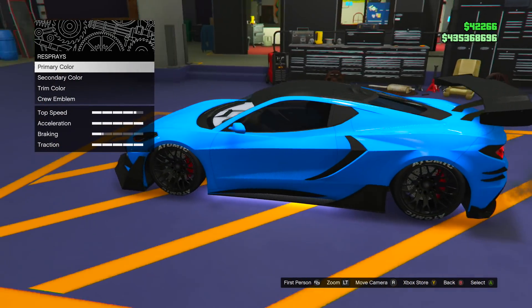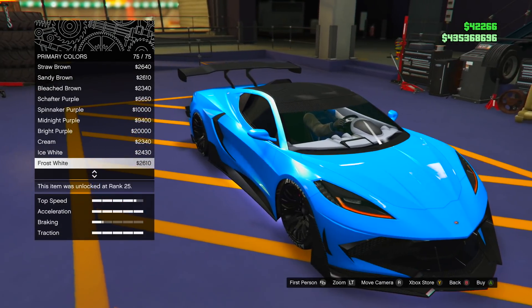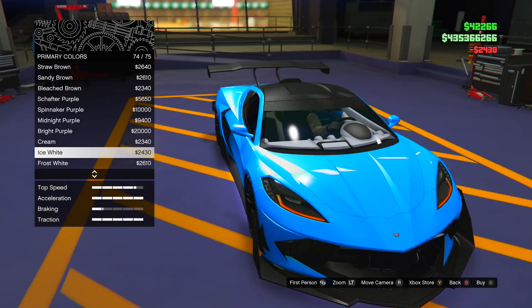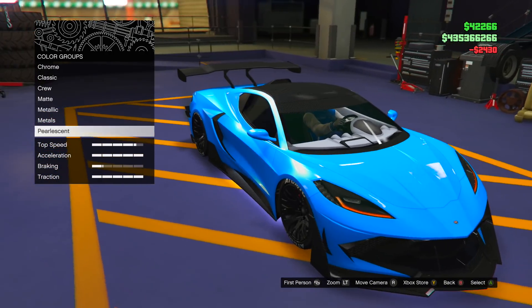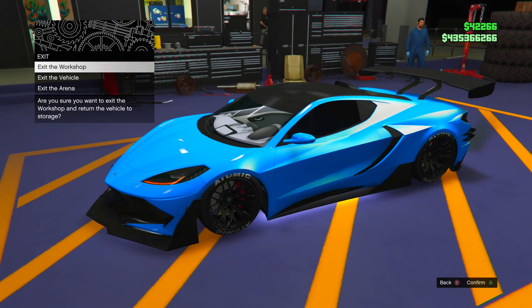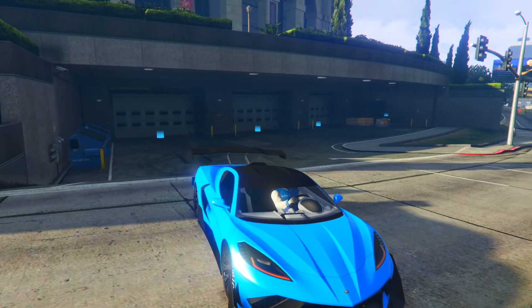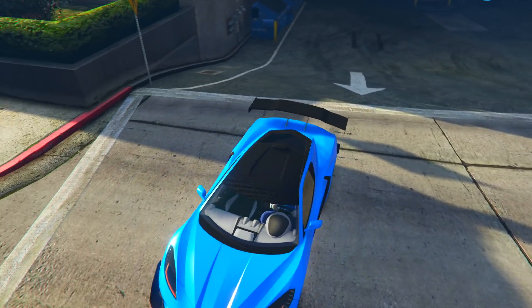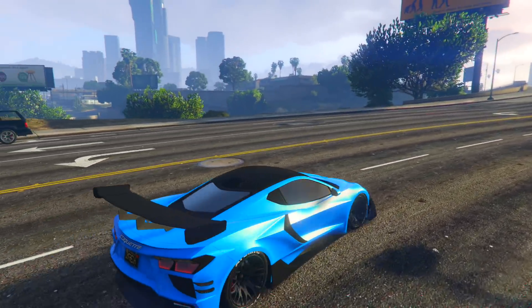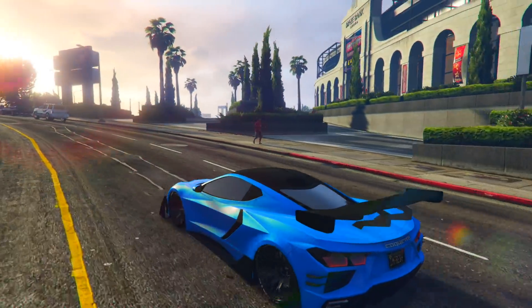By itself it looks very nice, but I recommend putting a pearlescent on all these crew colors — it just makes them pop that much more. I'm going to go with Ice White pearlescent. With the Ice White pearlescent it looks very, very nice. Take a look outside — it's not super bright but it's very nice, like a light blue. I'll show you guys a brighter version of this color later in the video.